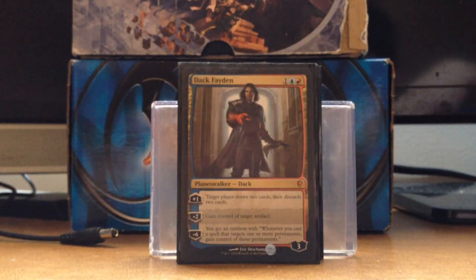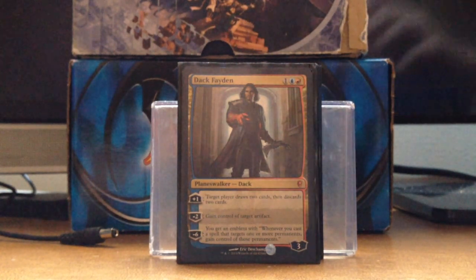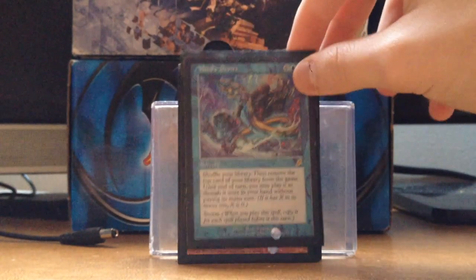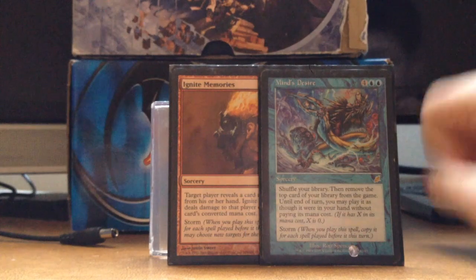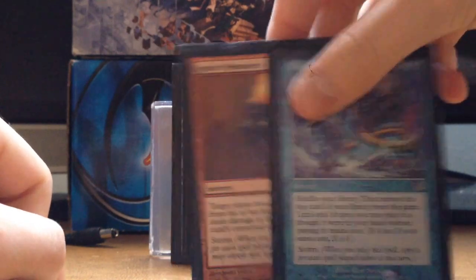This is the one exception for budget — I run Dack Fayden because my brother got him in a pack and gave him to me for my birthday. I like who Dack Fayden is and his story. Mind's Desire and Ignite Memories are my two Storm cards — I've killed many people with Ignite Memories before.